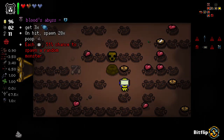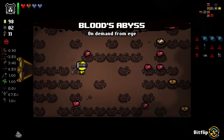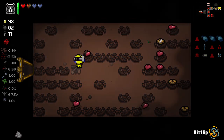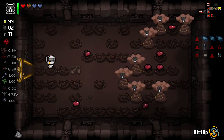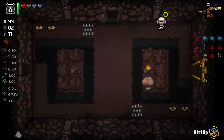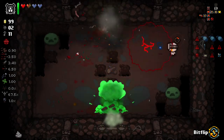Get three times Beast Blood or whatever it's called. But on hit, spawn 28 poops - that's really good for us. And 51% chance to spawn a random monster - that's really good. The blood thing, if it works, means you get three free hits a floor. If it stacks, that means we get nine free hits a floor - which I honestly doubt, but that'd be really awesome if that was the case. So there's our random enemy.